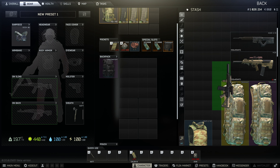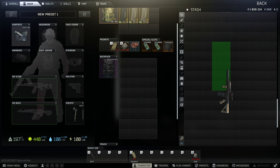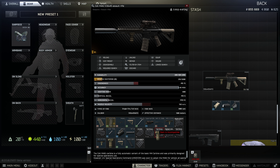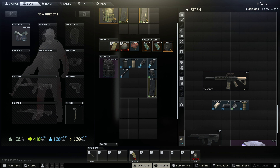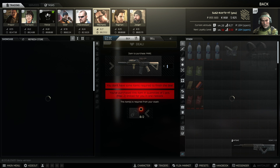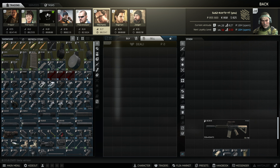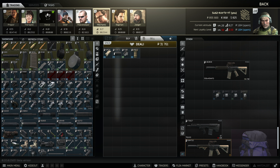Once we've got the M4 we're going to edit this loadout. First thing we can do is start to take off the parts that we're going to get rid of and sell these back to Mechanic. We can then use those funds to buy the mods that we actually want — taking off the foregrip, the mount, sight, and the laser that comes with this pre-built barter trade. Sell all of these back to Mechanic for a total of just over 30,000 rubles.